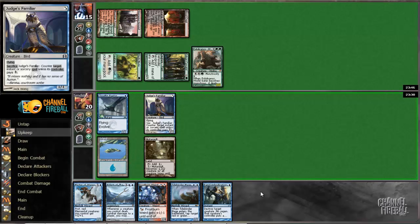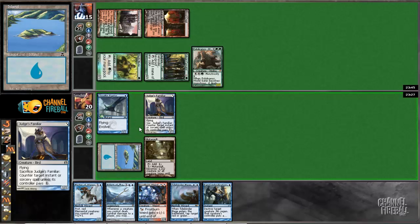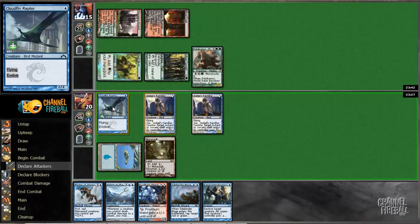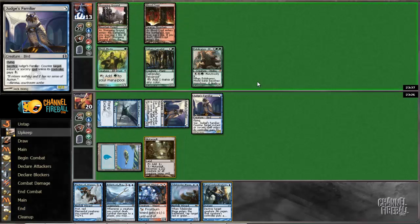Island please. Not quite an island. Still will play it. This could end up playing right into his Pelucranos if he draws another land, but that doesn't seem super likely and I'd rather have more pressure on board.